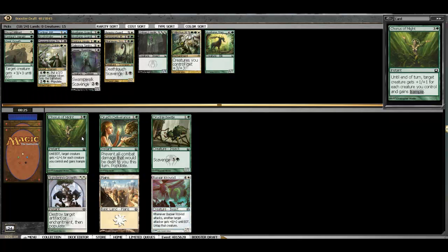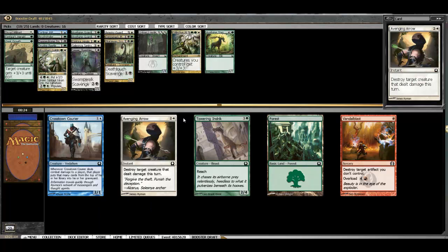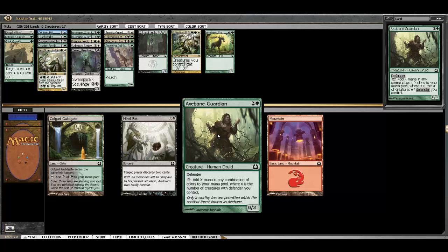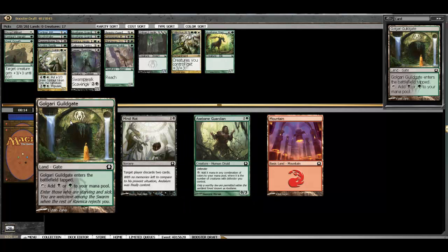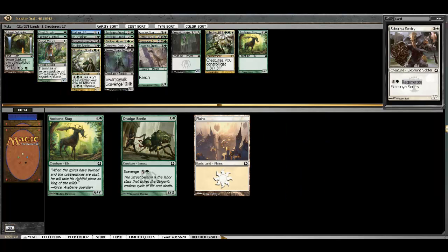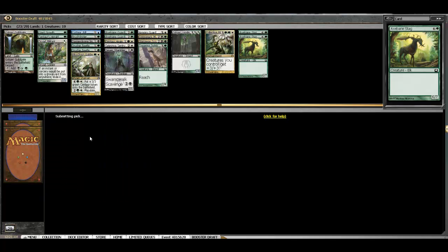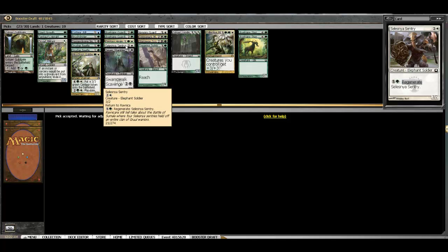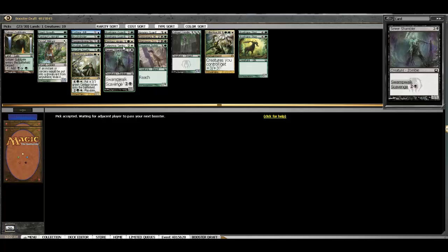Here we have some good choices — we're going to take a low creature and stick with our curve. We have some removal, but we've also got an Endrik which is a big body. Green is definitely open, and we somehow wheel an Axebane Guardian, which is silly. We also have a Golgari Guildgate, which I think I'm actually going to take over the Guardian — just to smooth our mana; I don't really want to go three-wall. Green is so open it's pitiful at this point. We've got a bunch of early drops and all that fits well with our big bomb: Collective Blessing. The Sentry might get played. We do need white but our base is green.